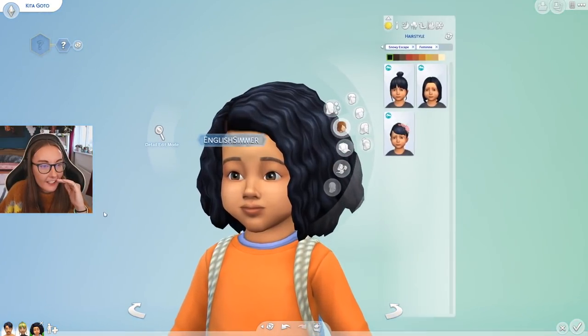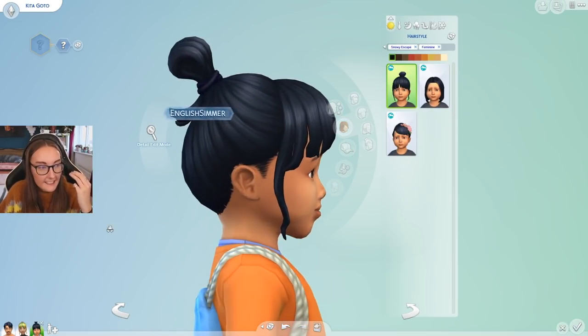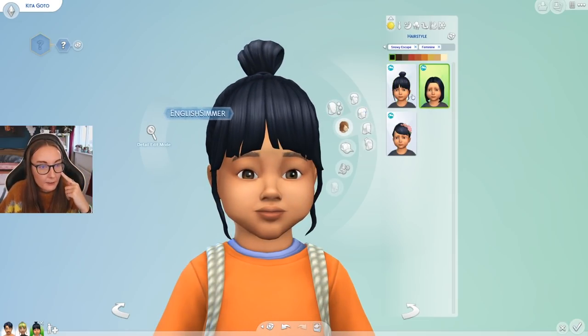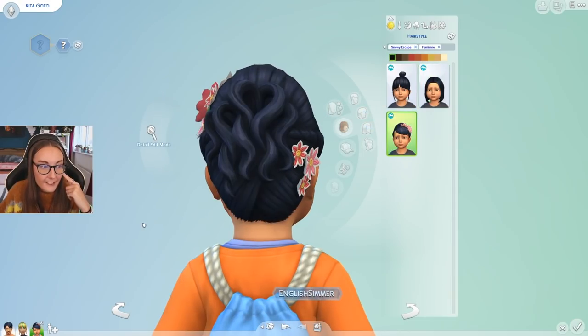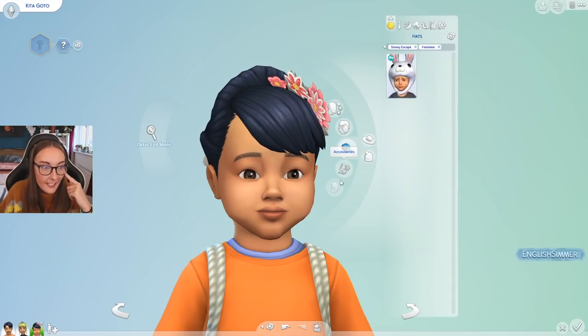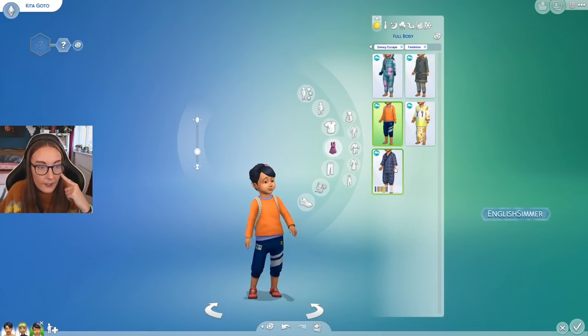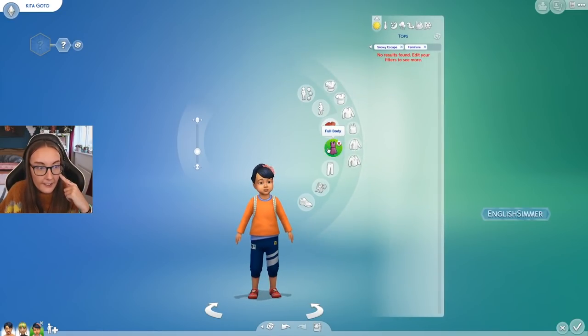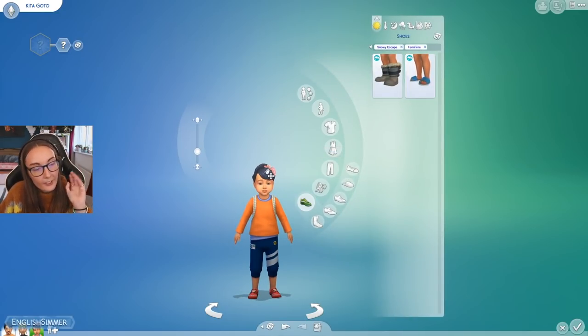For the toddler girls they get three of the same hairstyles — the little tucked bun, the little bob, and the wispy curl. They get the same hat and all the same full body outfits, no new tops, no bottoms, no accessories, and the same shoes. So the only thing that differs between the toddlers is actually the hair.